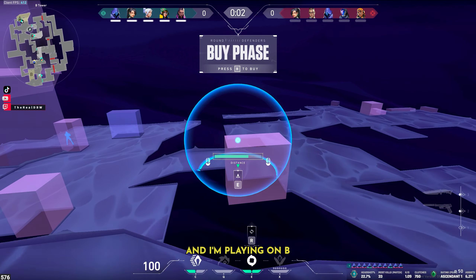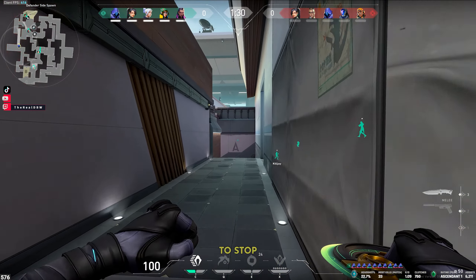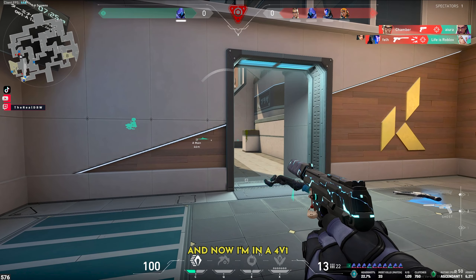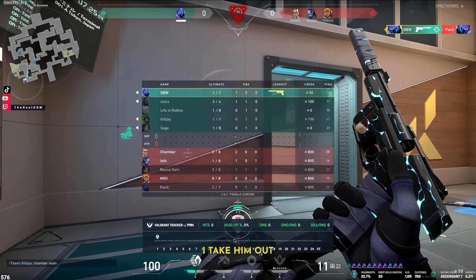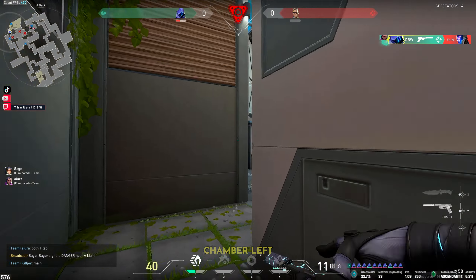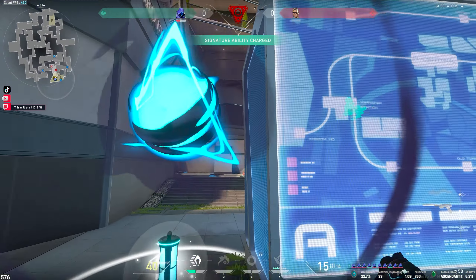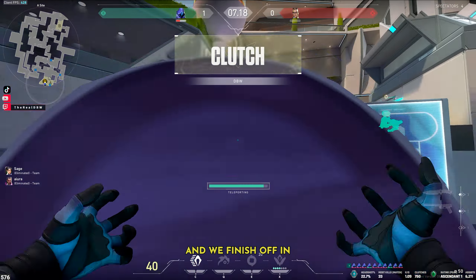We're back defending on Split, round one, playing on B. I prepare a defensive smoke to support A site and throw it as soon as I see the enemy Omen on the map. As I rotate I throw another smoke on Heaven to stop the ramp push. They manage to push the site with their util and overwhelm our team, and with the spike down we've got our work cut out. I push screens and spot Chamber A main — as soon as he teleports I smoke him off. My teammates all die and now I'm in a 4v1 with the spike ticking. This Omen player clearly doesn't watch my videos so I take him out for free. Raze then ego pushes and gets taken out, then KO gives me another 1v1. I know where Chamber is because I saw him teleport earlier. While my smoke reloads I tap the spike to get him to peek, and as soon as my smoke is ready it's pretty much game over. We finish off in style with a Shrouded Step.